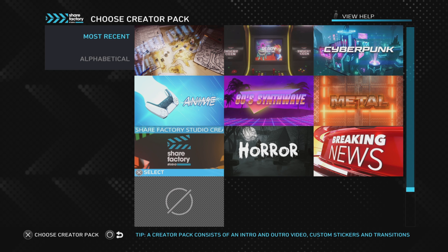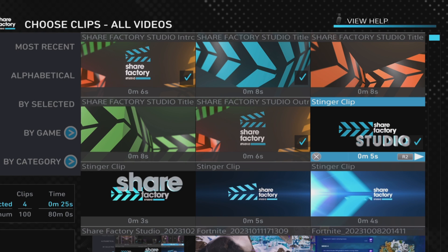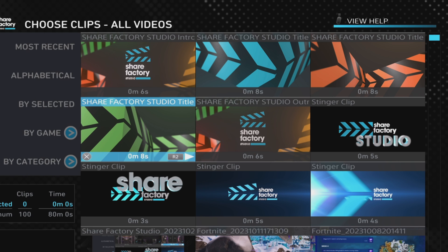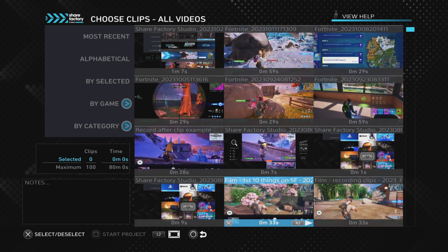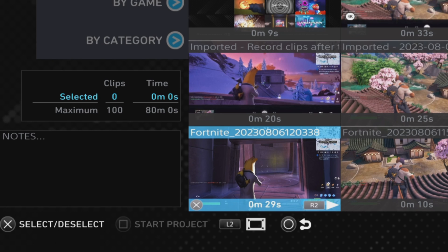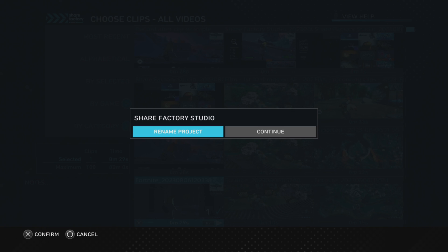Once you've chosen an option, push the cross button and it takes you to where you can choose which clips to use in your project. At the top you'll see creator pack title intros and outro clips with a tick on them — if you don't want to use them, press cross on each one to untick them. You must have at least one clip selected, so scroll to find the clip you want and press cross to select it. When ready, press square to start the project. I suggest you rename the project, as when you have lots of projects it will be easier to find the one you want.